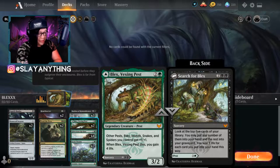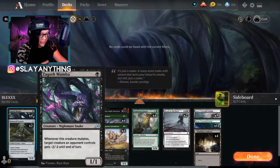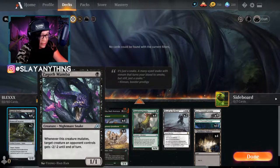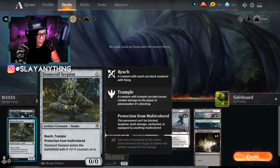I wanted to build a deck around all those creature types that Blex pumps up, so I tried to include every single creature type. At the one drop we have four Zagoth Mambas - these are Nightmare Snakes. Whenever this creature mutates, target creature an opponent controls gets minus two minus two until end of turn - really good for picking off small creatures. We've also got Stonecoil Serpent, which for X mana adds X plus one plus one counters. It's a snake so it gets a bump from Blex, and it's a great early game threat or a huge late game threat.